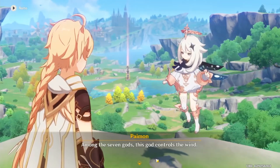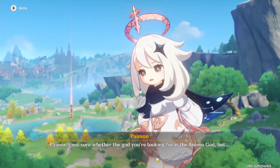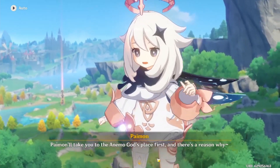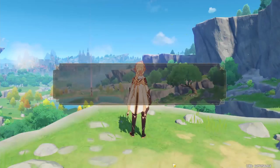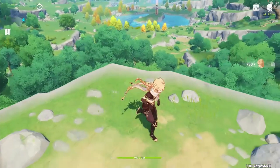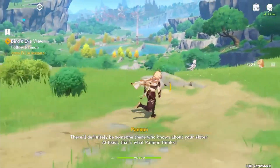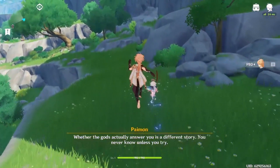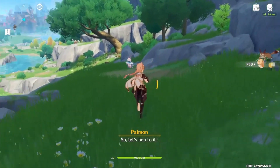Among the seven gods, this god controls the wind! Oh, is it gonna be like Avatar? The four elements? Paimon will take you to the Anemo god's place first, and there's the reason why! Outlander who caught the wind, prologue act one. As we all know, poetry and language flow like the wind. There'll definitely be someone there who knows about your sister — at least that's what Paimon thinks. Whether the gods actually answer you is a different story. You never know unless you try. So let's hop to it!